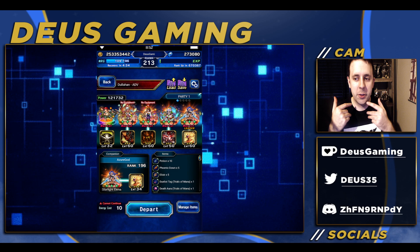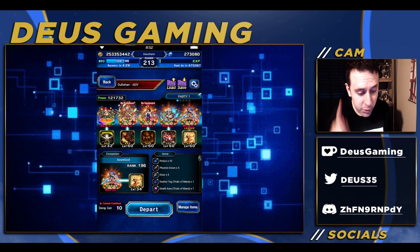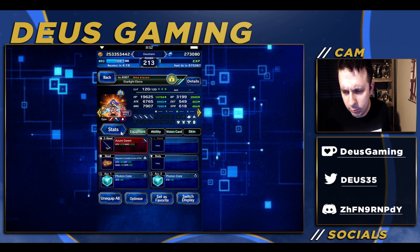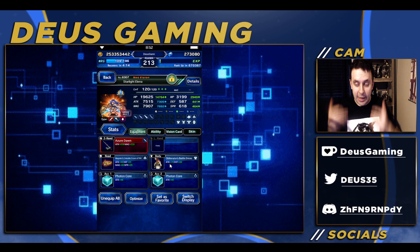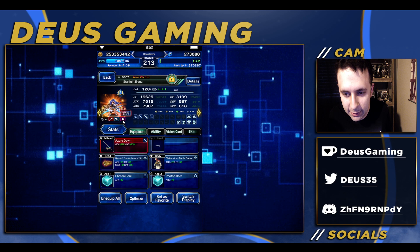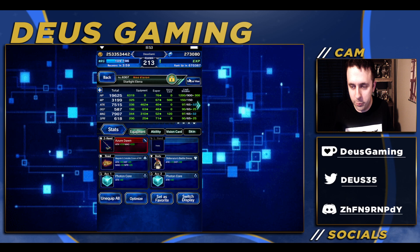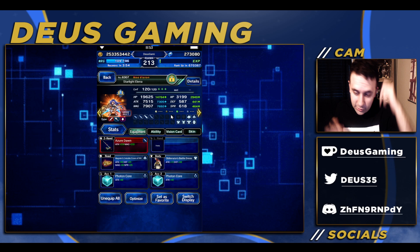Hey, what's going on guys, welcome to another Final Fantasy Brave Exvius video. I've got a first turn kill on Dollhan Advance — not a one turn kill, a true first turn kill — and I've got a breakthrough discovery on Elena's build. For some reason it was taken off, but this actually works on Elena. She actually has the debuff tag, or breaker tag, whatever you want to call it, and as you can see it actually does work on her. This is extremely breakthrough and is going to help with a lot of builds in the future.